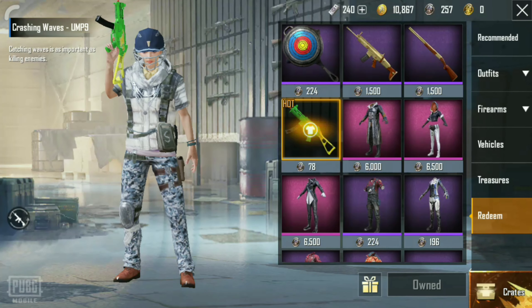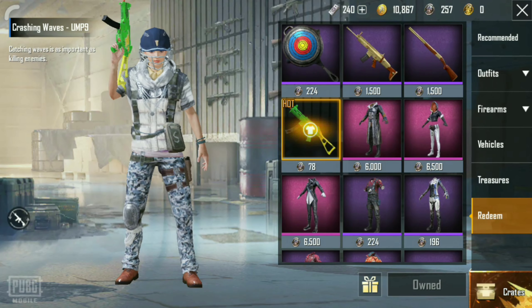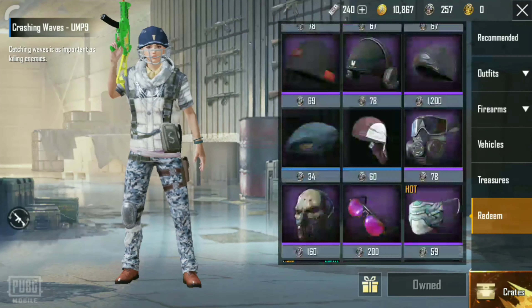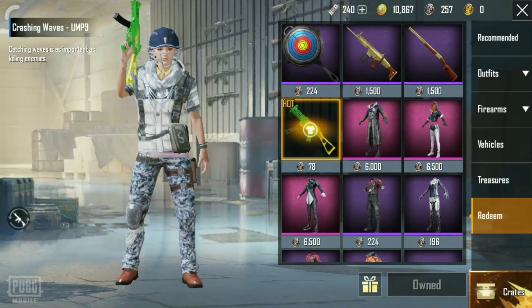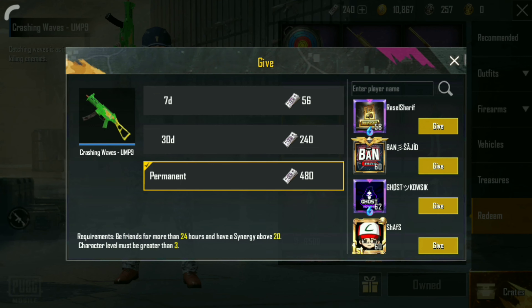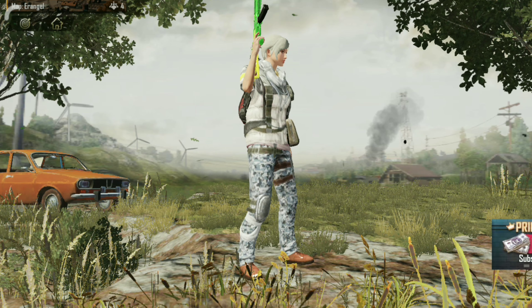Here you can see the UMP9 — it is hot as hell, look at that guys, really cool right? You can even gift it with UC, which is crazy! So go ahead and grab the UMP9 skin with Cerebral Fragment. Peace.